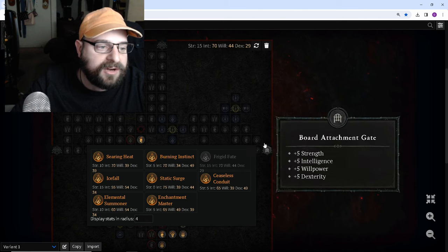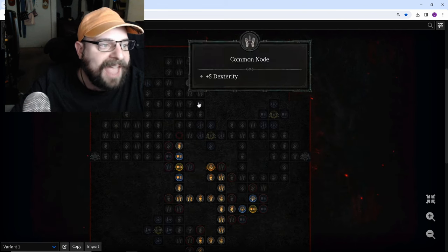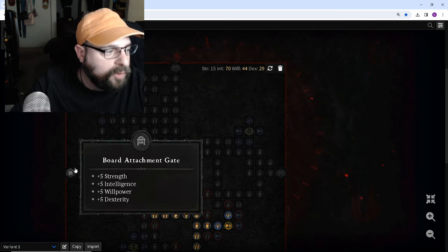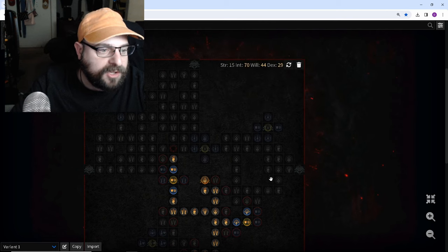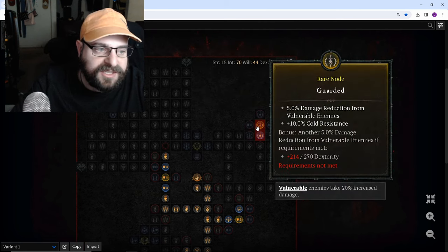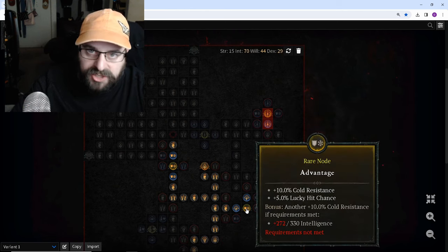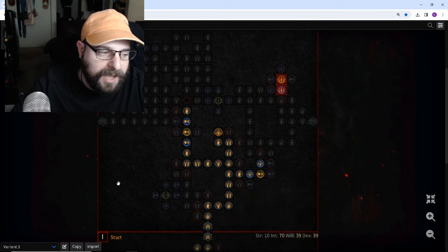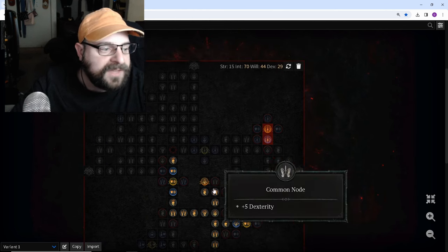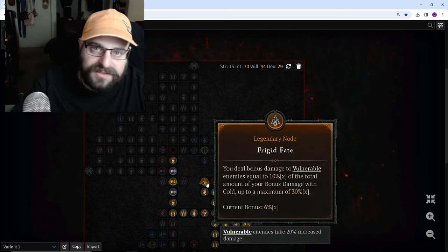In my opinion, it's better to come in on this side and exit on either this side or this side. The top end is better, in my opinion, because you'll get access to this damage reduction from vulnerable and you can still grab this lucky hit chance. We don't really need to come down on this side because we don't care about the restorative node down here. So we're just trying to get our Frigid Fate active as fast as possible, then respec.